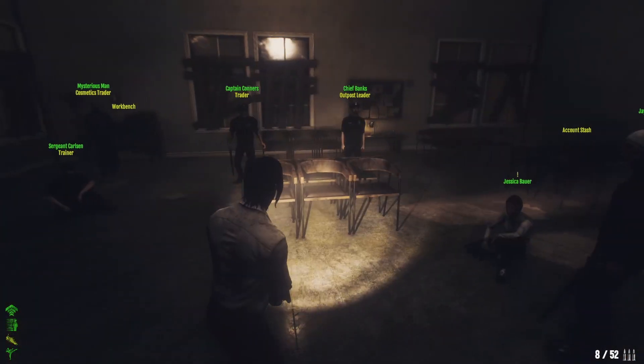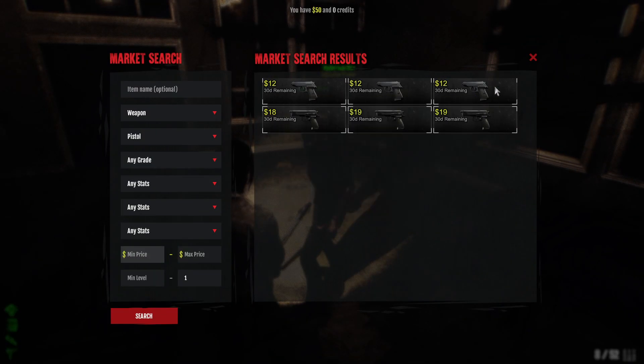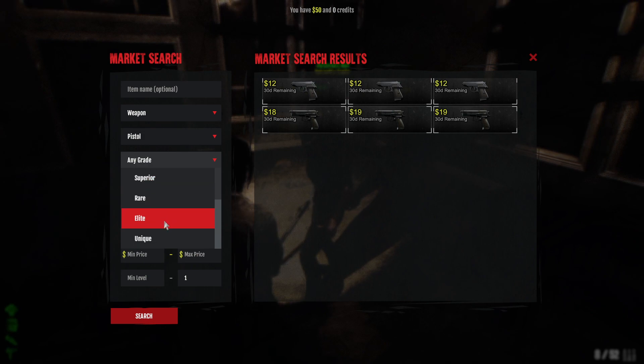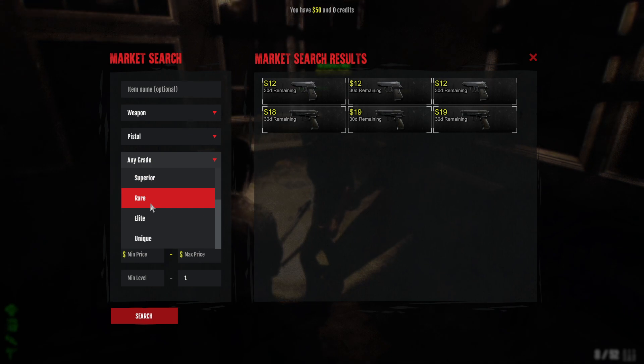The next thing I want to talk about is the trader. You have filters you can use to find things easier — for example, search for a weapon like 'pistol' at level one max, and it will list out the pistols you can buy at that level. You can also choose which grade you want to filter by.